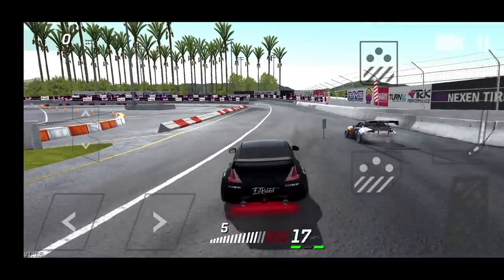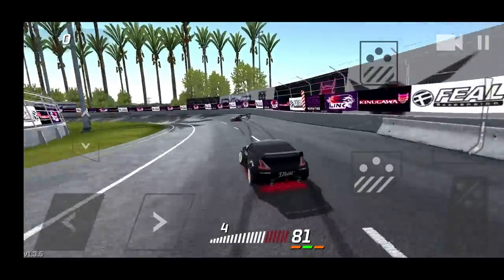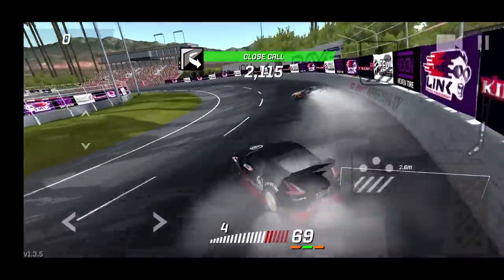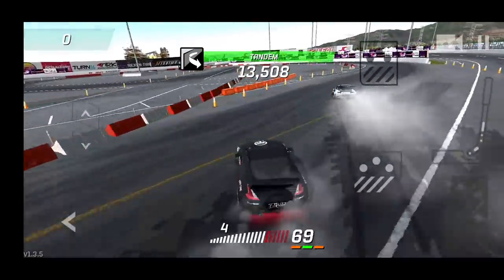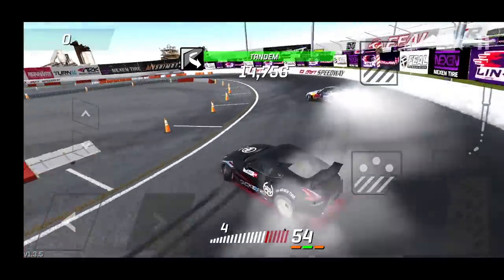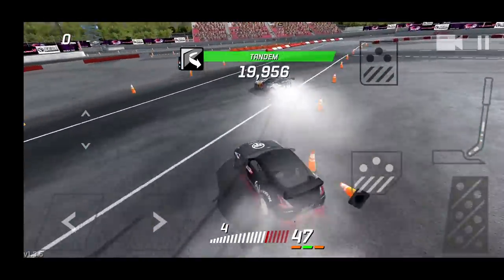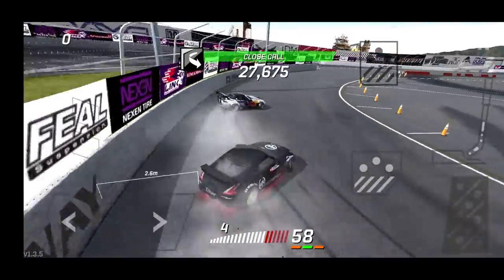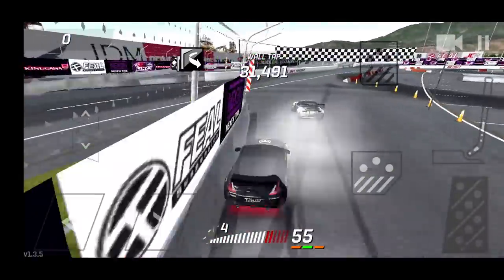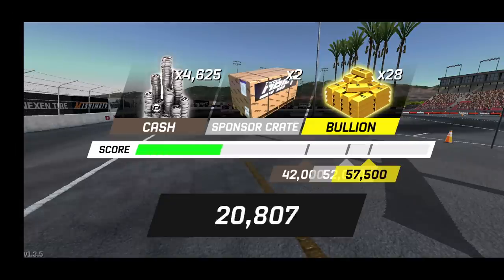Mad Mike is gone but we did get into the bank a little bit and are getting some chase points. I don't think we're going to be close enough to get that 57,000 — we may need a faster car. The Miata is super quick and yeah, we're going to need a faster car. I don't think our little 370 is going to make it. We did get 30 on our first run, so that's not bad.